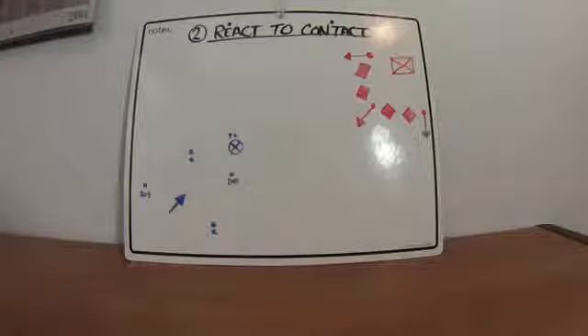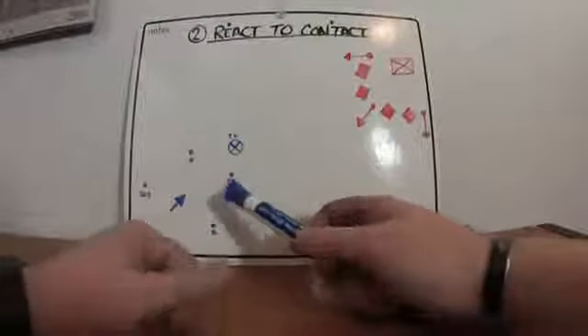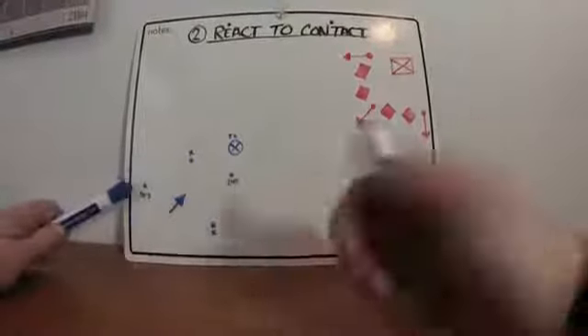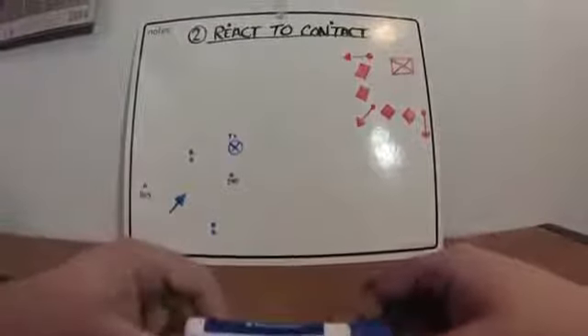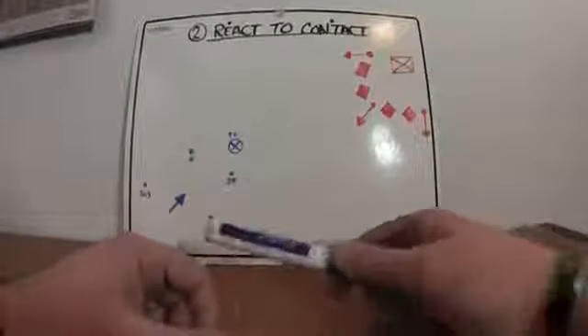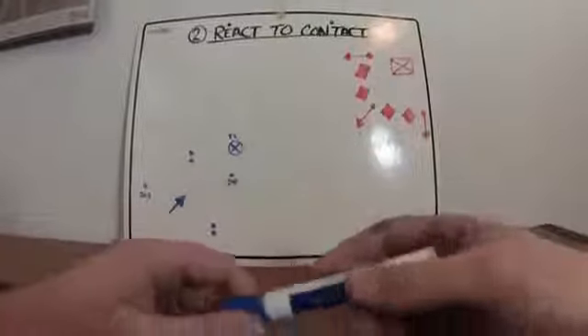Say you're walking along in your staggered formation — you've got your team leader, your 249 SAW support gunner, riflemen, and your 203 rifleman — doing some kind of patrol, and you come under contact. The enemy sees you and they're trying to lay waste.